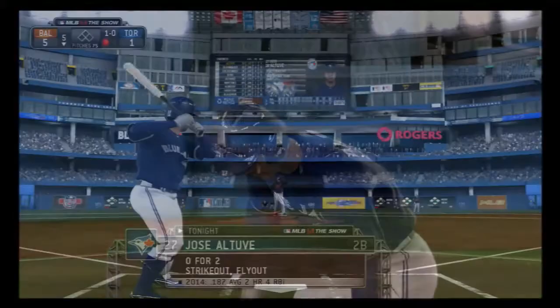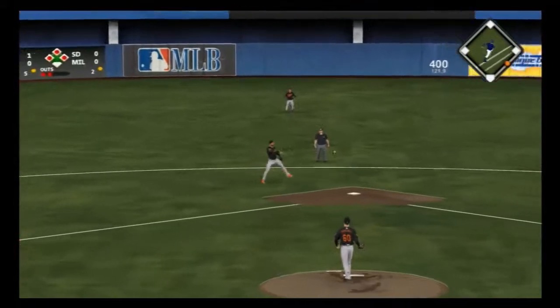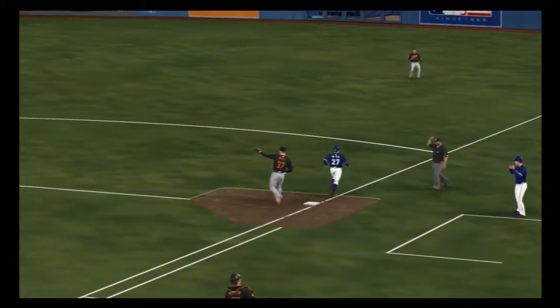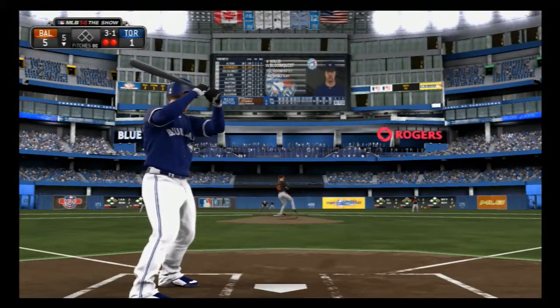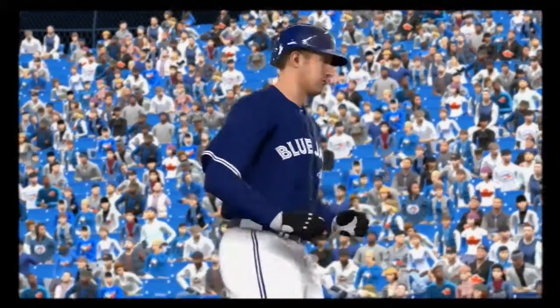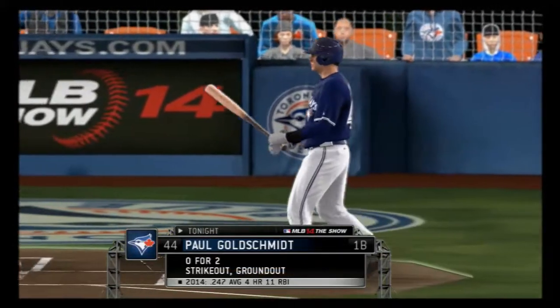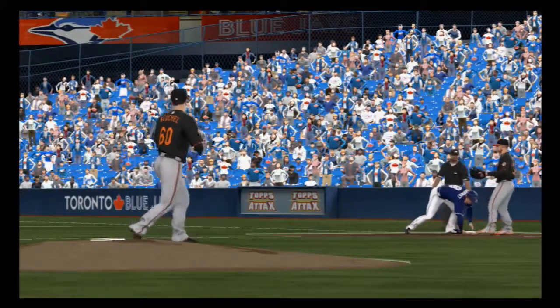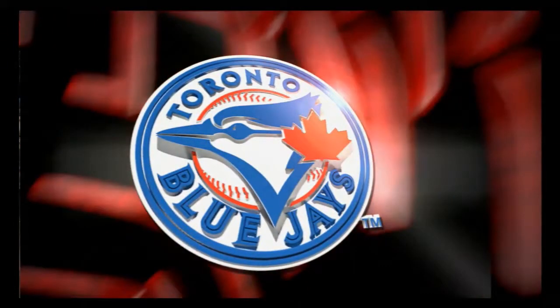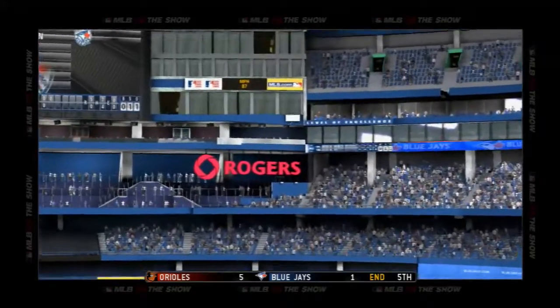Jose Altuve up — shortstop Peralta throws in time at first for out number two. Willie Bloomquist up next. That's a borderline strike and he had one step out of the batter's box headed towards first already. And again a throw — he is tagged out, picked off to end the inning. The Jays get one back on the solo.